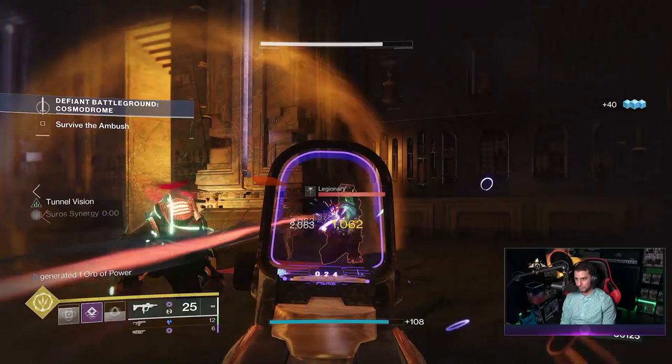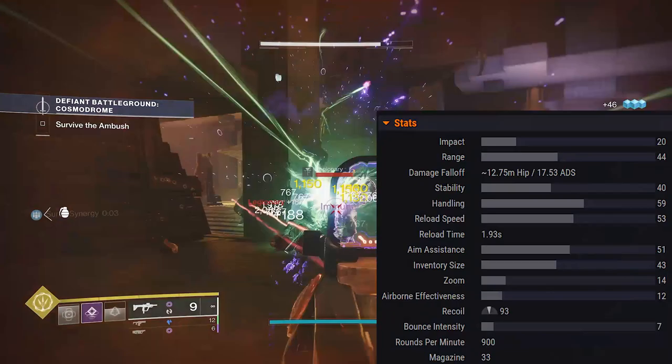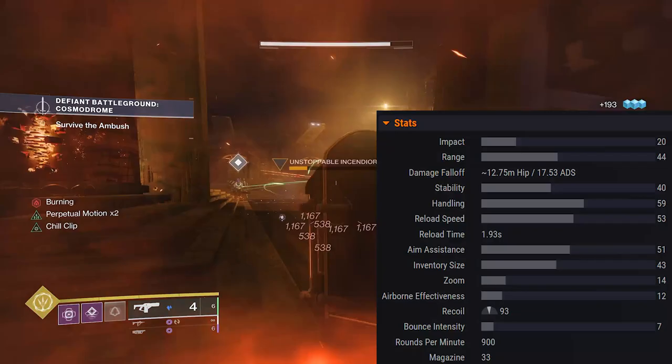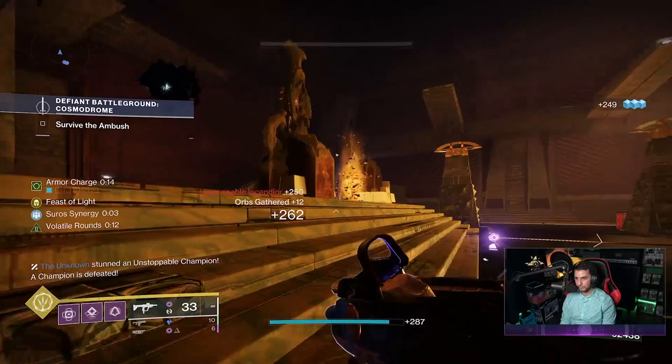This is an adaptive frame SMG - a well-rounded grip, reliable and sturdy, firing at 900 rounds per minute. Looking at the base stats: range 44, stability 40, handling 59, reload speed 53, aim assistance 51, zoom 14, airborne effectiveness 12, recoil direction 93. Recoil direction is already at 93 which is pretty high.